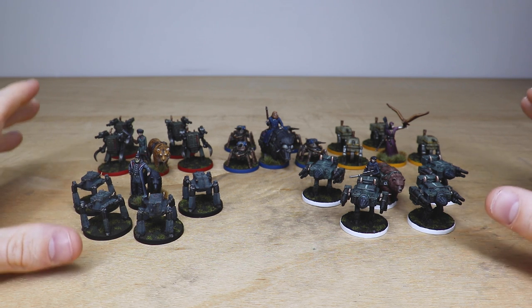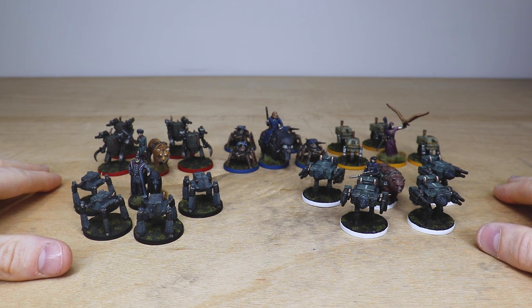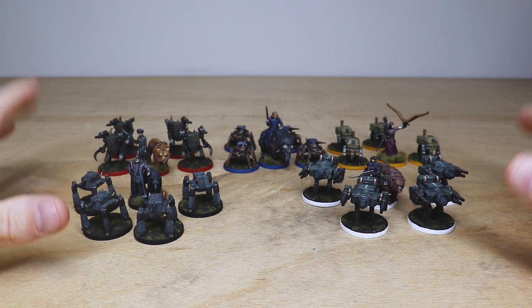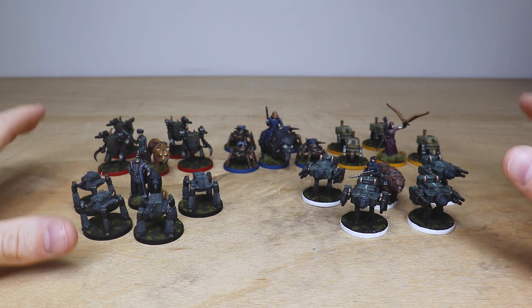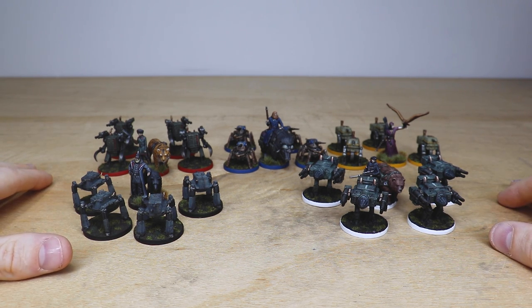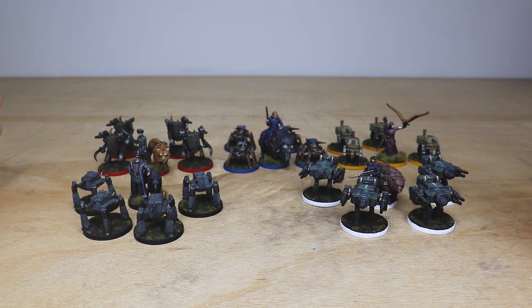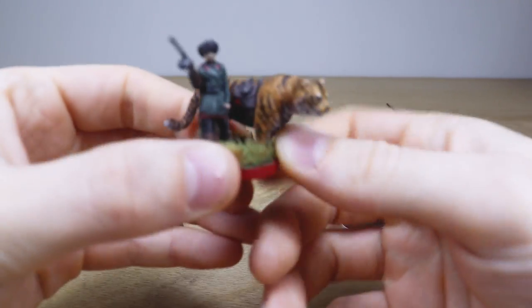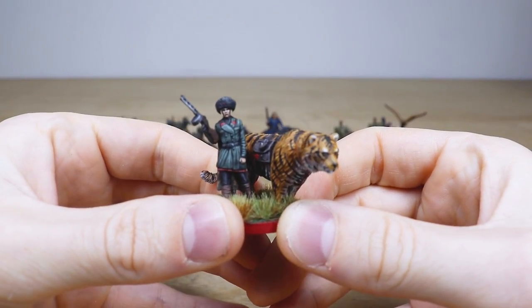Ben's done an incredible job — the models are super tiny in size, which you'll see as I start showing them in the video. I hope you're going to like this, and if you haven't checked Scythe out, you should definitely do so because they are really cool models and the game is really good as well. So let's jump in. I'm going to start with my favorite, which is obviously the red-rimmed faction, and they have a giant tiger — you can't really go wrong.